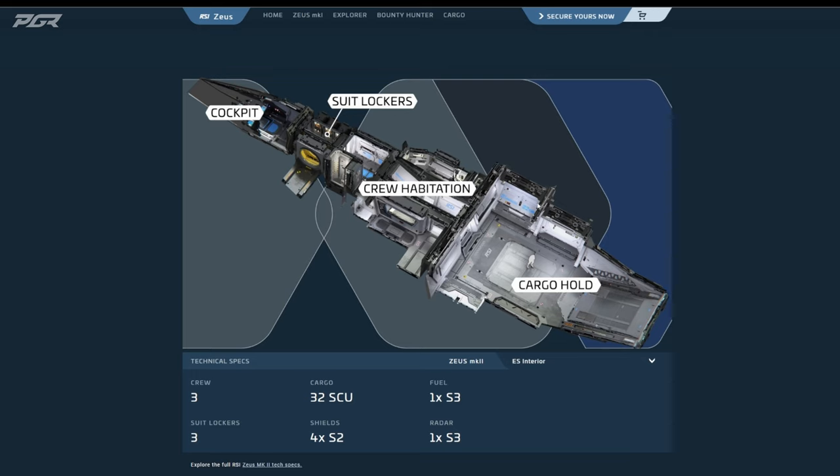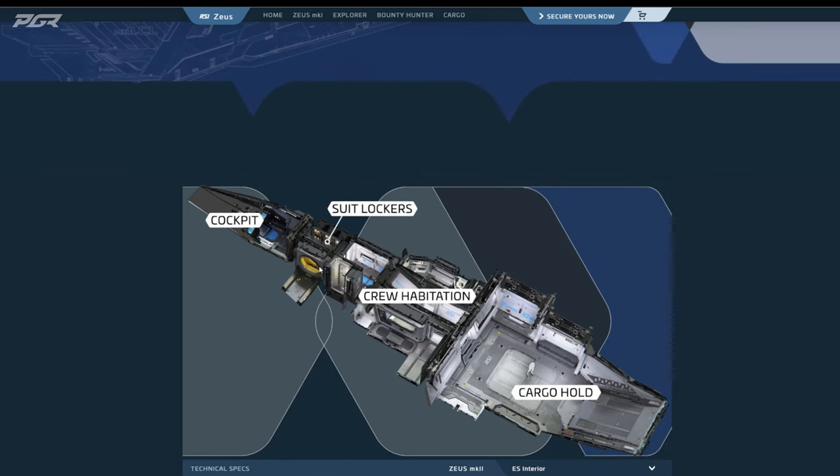It's good in that regard. You have crew stations here — it's a nice little space. When I'm comparing this to the Cutlass, the amount of space you have is so, so good. Also suit lockers for everybody, so you're going to have weapon storage as well as suit storage — each crew member will have their own little slot. And of course the cockpit has three seats.